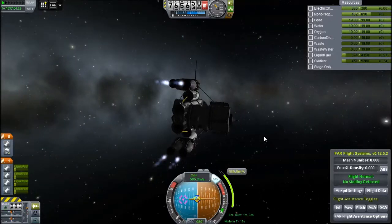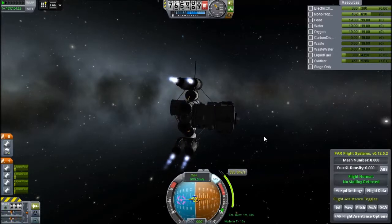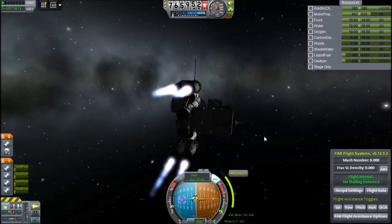That lander is the only thing I have with a probe core around Duna without having to send a rescue craft, which I very much don't want to do. Because it weighs quite a lot, it'll pull it off course slightly, which will be annoying. But I can control that just about if I burn slightly less. But now we're doing the main burn out to Kerbin.